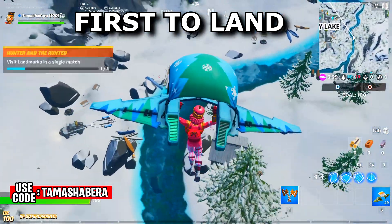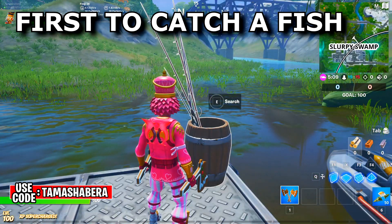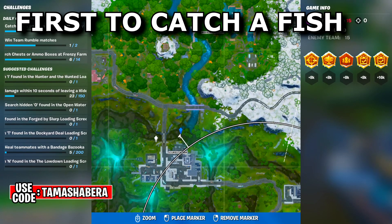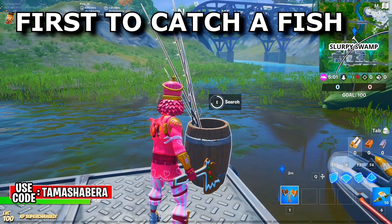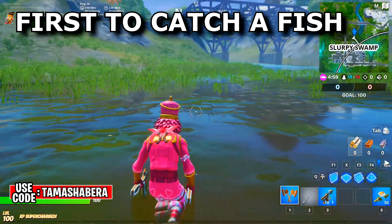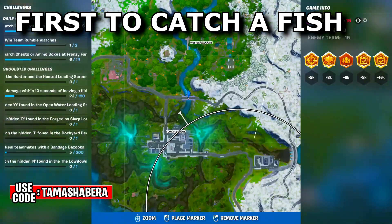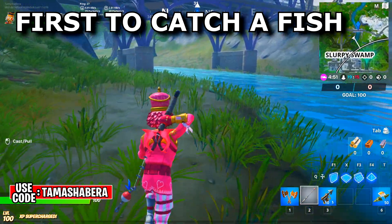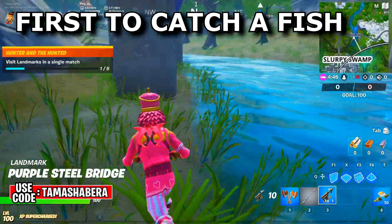We're gonna go ahead and catch the fish — being the first one to catch the fish. Come over here and you can find guaranteed fishing rods at Slurpy Swamps. You need to get a fishing rod and a harpoon gun, then come to the bridge right in front. The bridge is where you can find schools of fish jumping around.